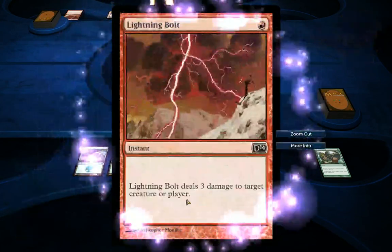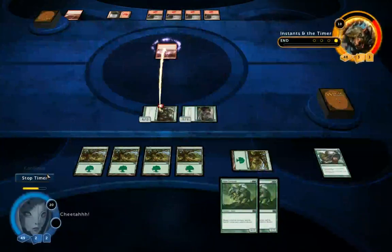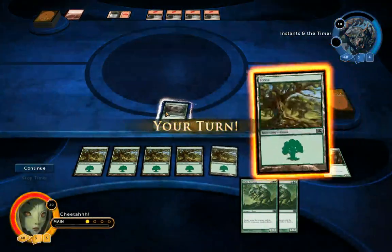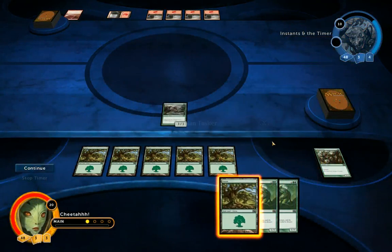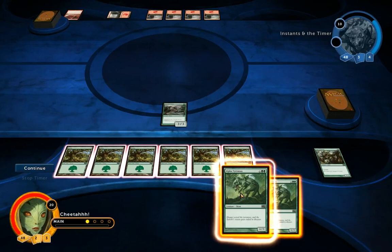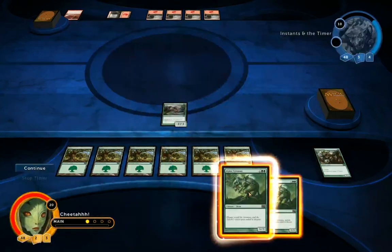He has another instant Lightning Bolt — it does 3 damage to my creature or player. So he's very persistent; he's actually going to kill my creature. I've finally got my 6th land, so I can play my big creatures.